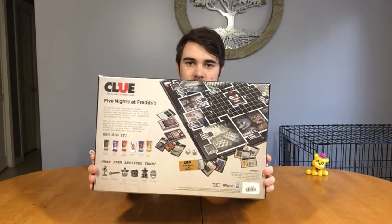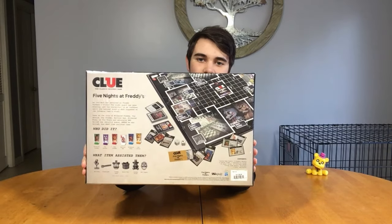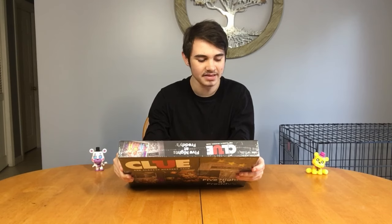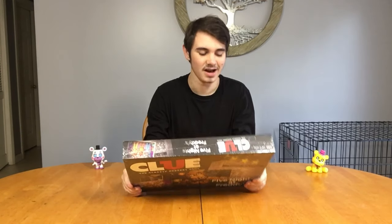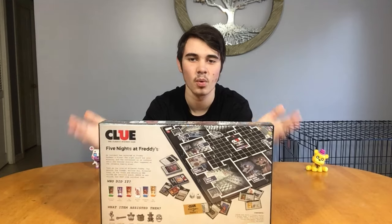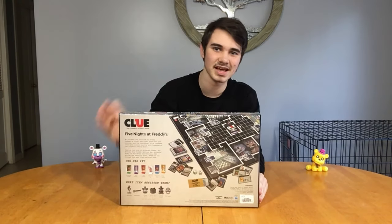The back shows all the characters, the locations, and all the weapons you can use. The description says: An incident has occurred at Freddy Fazbear's Pizza. The night guard has gone missing, and the restaurant is on lockdown until you uncover exactly what happened at the infamous family diner. Take on the role of Withered Freddy, Toy Bonnie, Toy Freddy, Balloon Boy, Withered Foxy, or Toy Chica, and determine who killed the security guard, where he was killed, and what item assisted them. Right off the bat I do have a few questions — mainly the characters and the items that you can kill people with. I don't understand why they picked these specific characters and items, but we'll get to that later on.